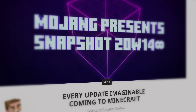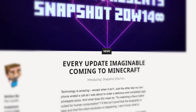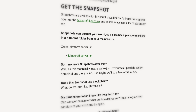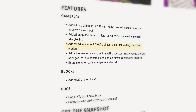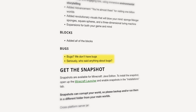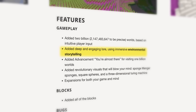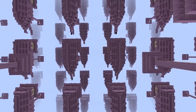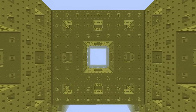Before we get carried away, let's take a step back and see what Mojang themselves have to say about this update. The official announcement provides an introduction to the game, alongside a YouTube video. It gives an explanation of how to make a portal, and also includes some funny bullet points. We learn that this snapshot does not use blockchain, and that there is an advancement for visiting one billion worlds called You're Almost There. It also has no bugs — seriously, who said anything about bugs? But beneath the comedic veneer are hints of deeper things to find, such as the point saying that Mojang added deep and engaging lore using immersive environmental storytelling. There's also talk of Menger sponges, square spheres, and a three-dimensional Turing machine.